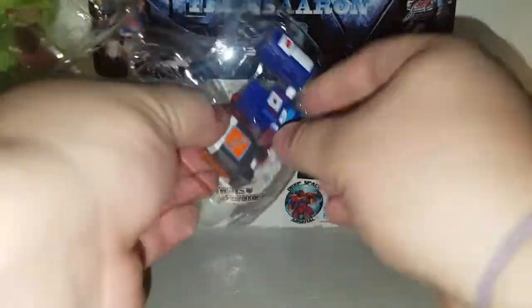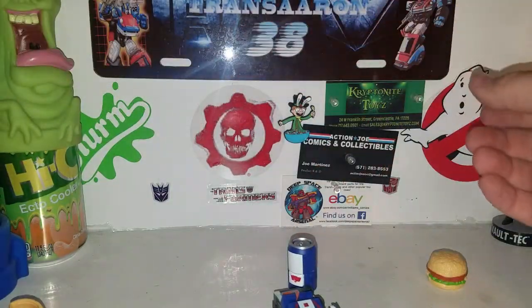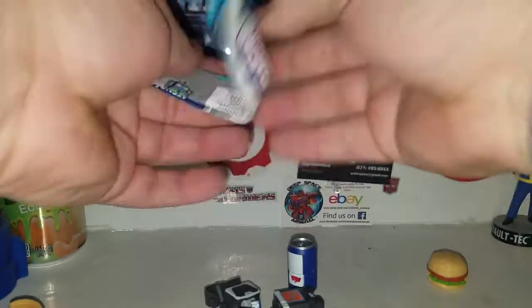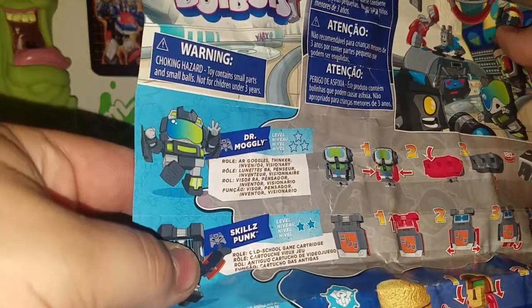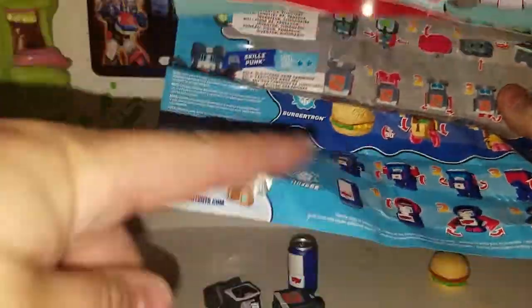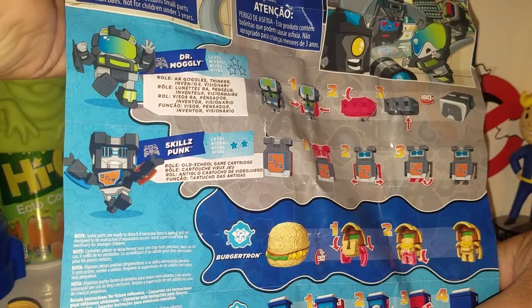I love how they come in these bubbles. You get Mistake and Energies — the energy drink — as the two extras with these two Techie Team fellas. Let's introduce the Techie Team. Dr. Mowgli is an AR goggles thinker, inventor, visionary — so he turns into AR goggles, which is cool. And then you get Skills Punk.